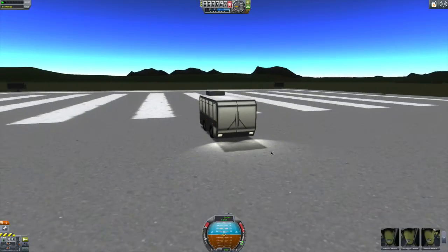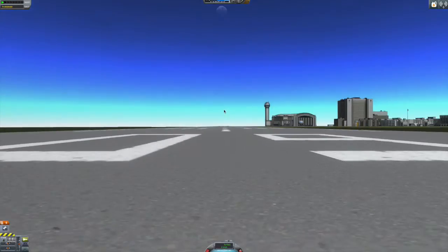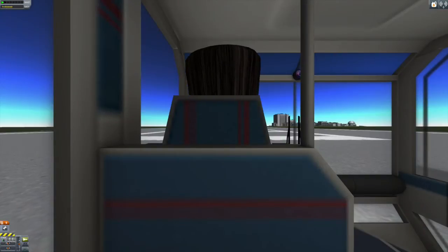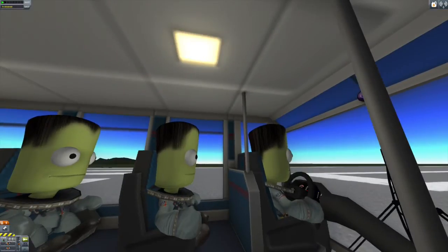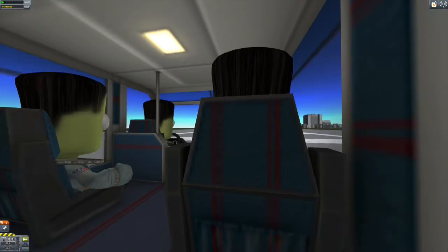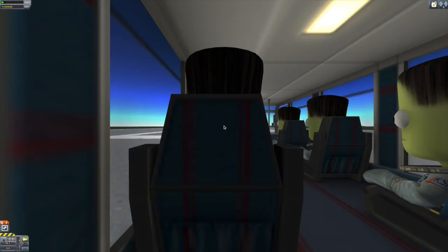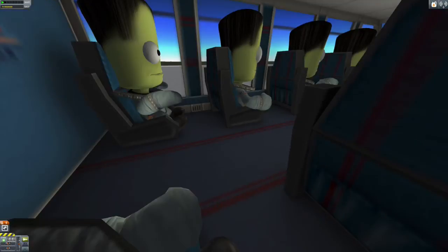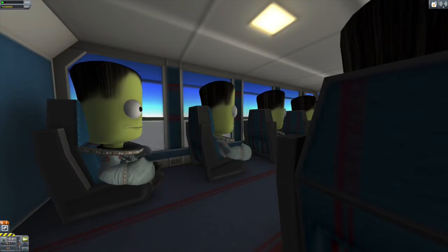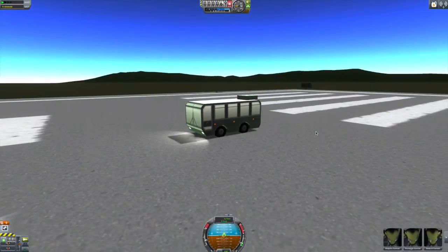Here we are with the next vehicle on the runway — the KSO Coach. That's right, it's a giant bus to transport your Kerbals around. It fits something like 9 to 10 Kerbals. It looks a lot like the interior of your normal coach bus — that is pretty sweet. Alright, let's see this guy roll around for a little bit.